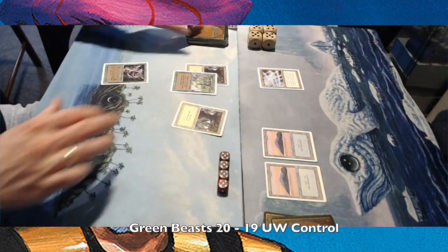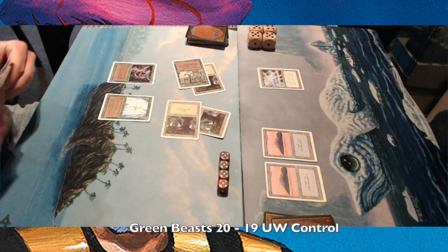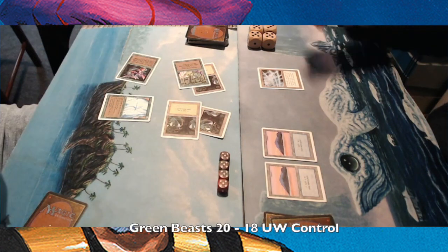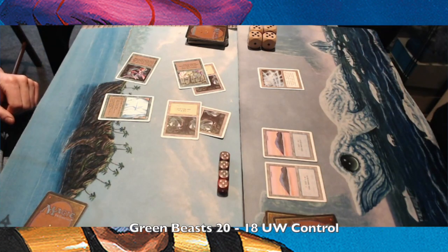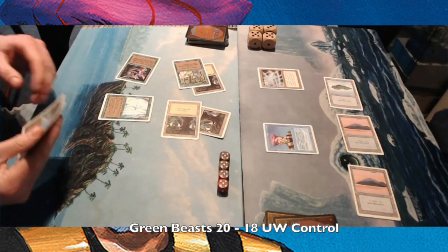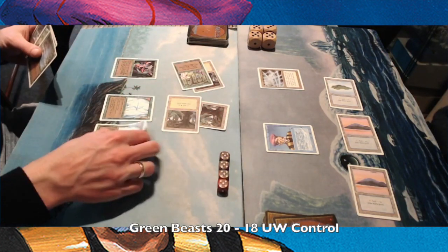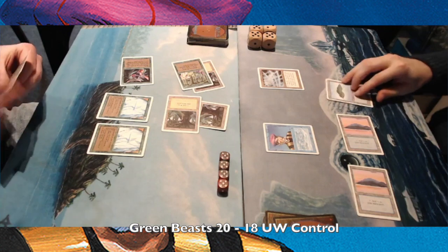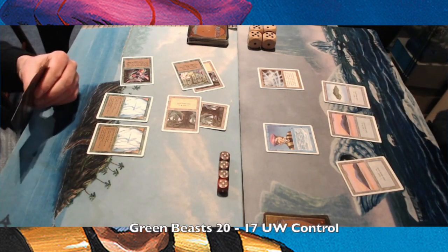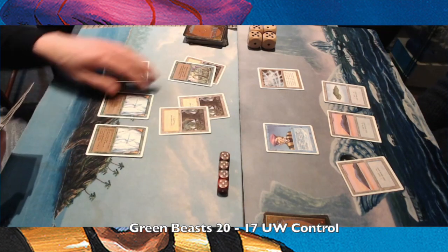First blood is done by the Scryb Sprites — I'm on 19. It's probably going to attack again, so I'm playing a Wall of Ice, and I'm down to 18. Tapping three, there is a Prodigal Sorcerer, and that can deal with the Scryb Sprites next turn. There's no answer to that, so probably the last attack of the Scryb Sprites — I'm down to 17. But I can now kill the Scryb Sprites and gain some life.